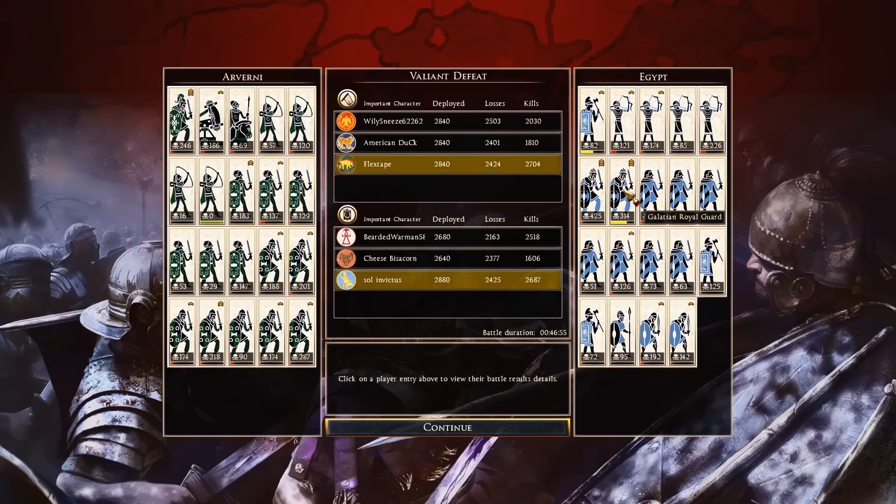Galatian Royal Guard: 425 and 314 — great job. Galatian Swordsmen: 122, 114, 126. Carrion Axemen: 182, 185, and 125 kills — actually didn't do terrible, I'm kind of shocked, eating my words a little bit. Thorax Swordsmen: 192 and 142 — really solid job. Fun battle to watch. I'm still wondering if Arverni disconnected.